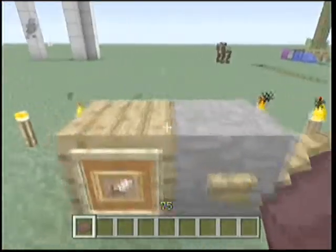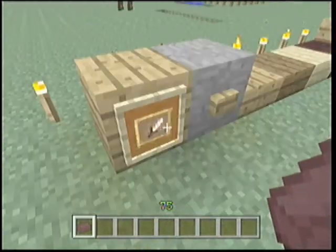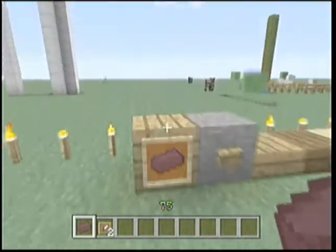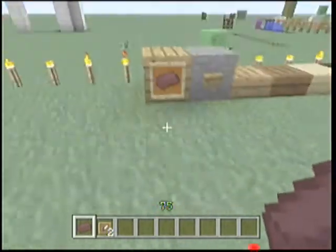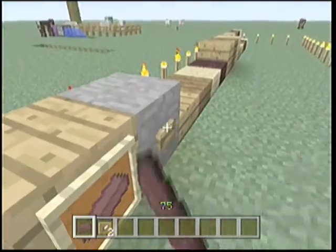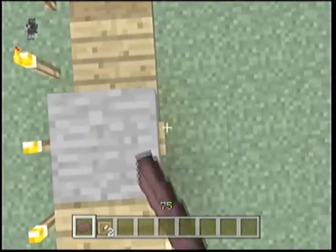Next thing is the item frames. I really like item frames. Let's put this here — got a nice little brick in a wall. Wooden buttons — always loved them. They're better than stone.